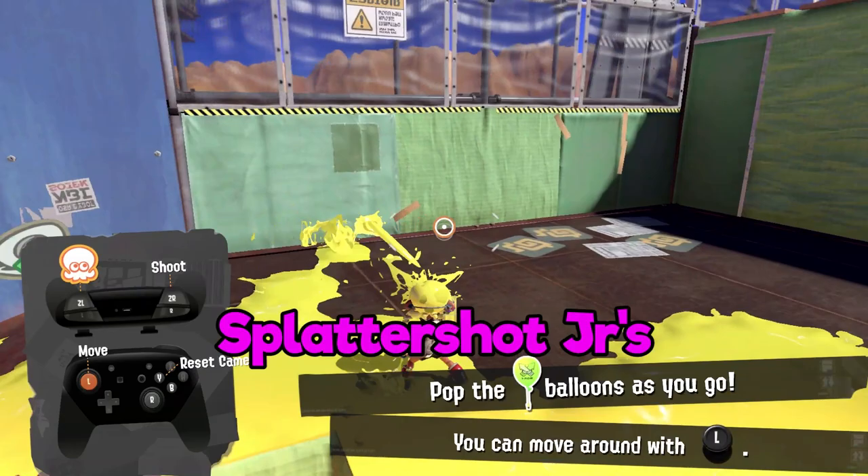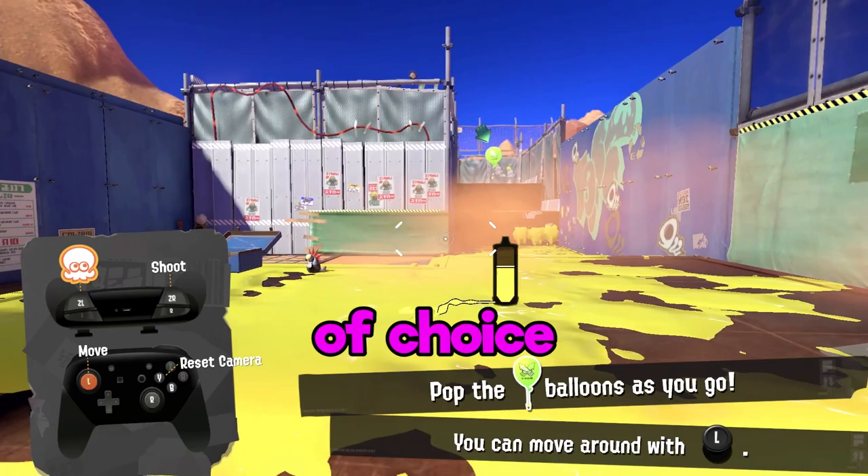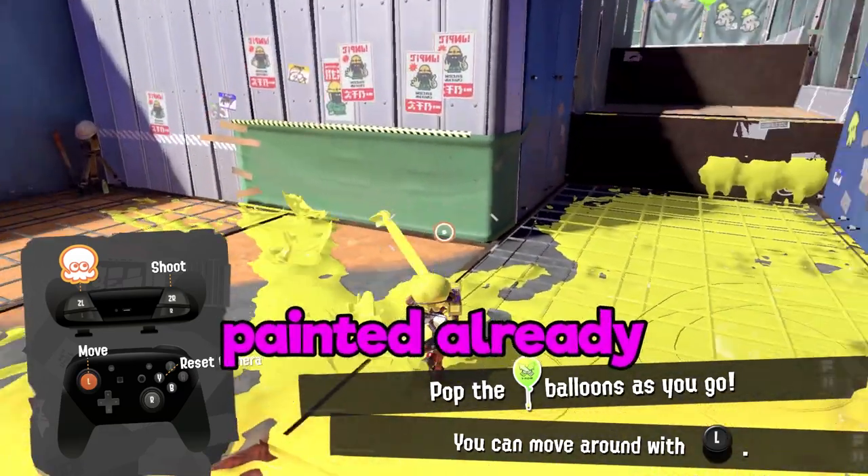One of the Splattershot Jr.'s biggest strengths, as I've mentioned, is its turfing power. Pull down the ZR button on your controller of choice and bam, half the map is painted already.